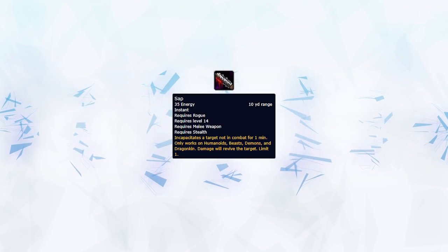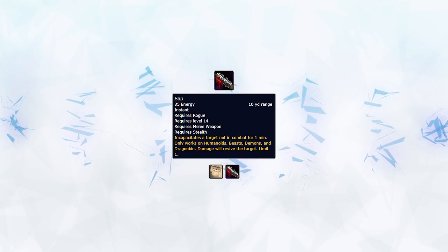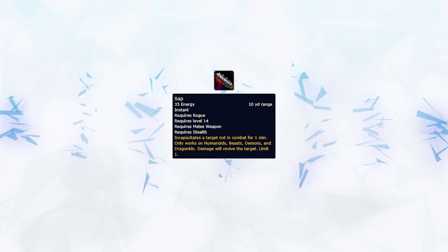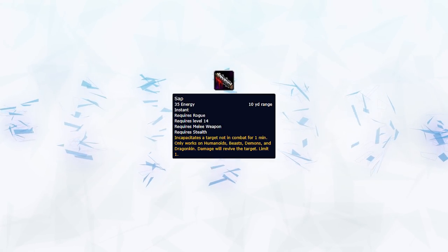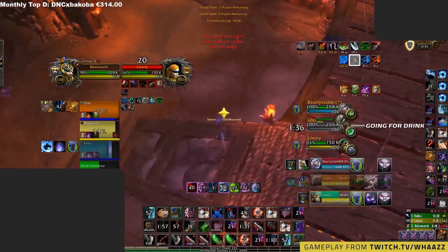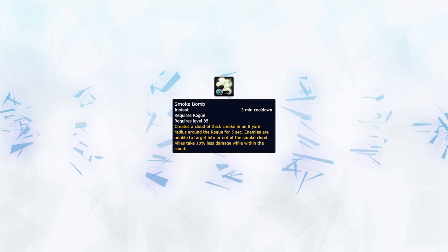Sap can only be used on targets that are out of combat, meaning use of this ability needs to be precise. The most common use is blinding a target without a trinket and then using your Vanish to secure the Sap, as the target of your Blind will always drop out of combat. In openers you can most of the time Sap a healer to give you the best possible opener. There are always situations to use Sap — you can use it on people who drop out of combat. For instance, if a healer goes for a drink and you have Vanish available, you can go for a Sap, and can also Sap off things like Kidney Shot, Polymorph, or Psychic Scream.